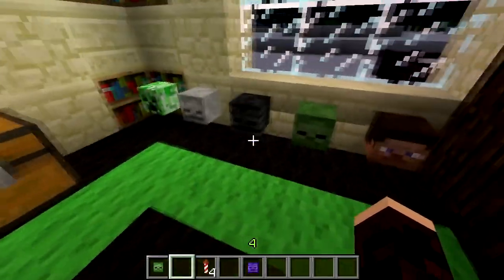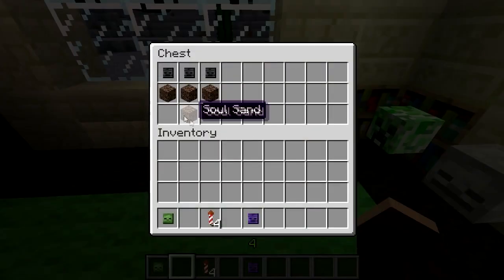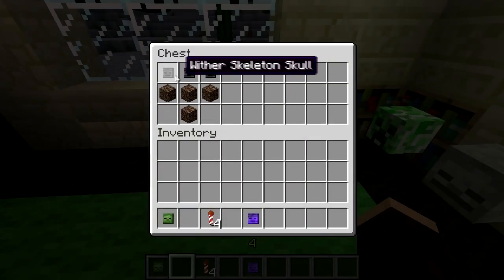Out of these, only the wither skeleton can be found in survival mode. It's a rare drop from the wither skeleton itself. It's used in the making of the wither boss, along with soul sand.